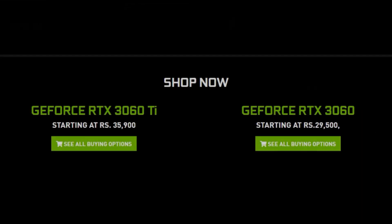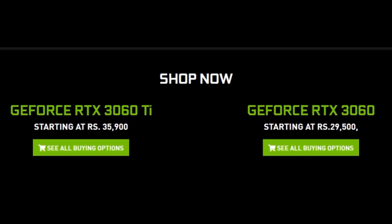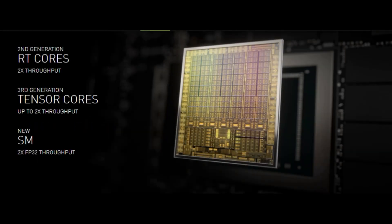Let me talk a little bit about the specifications of this card. This card comes in two variants: the RTX 3060 Ti and RTX 3060. It comes with NVIDIA's second generation RTX architecture and as per NVIDIA, it gives you incredible performance with enhanced ray tracing cores, tensor cores, new streaming multiprocessors, and high speed G6 memory. With the NVIDIA Ampere architecture, we get second generation RT cores with 2x throughput, third generation tensor cores with up to 2x throughput, and new SM 2X FP32 throughput — so the performance should be pretty amazing.